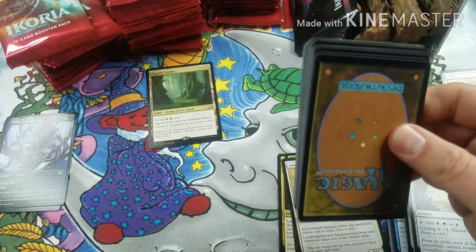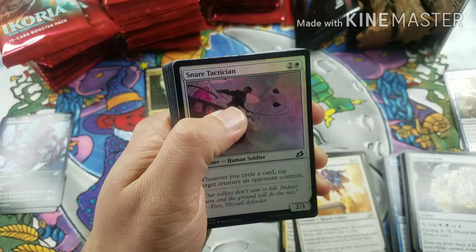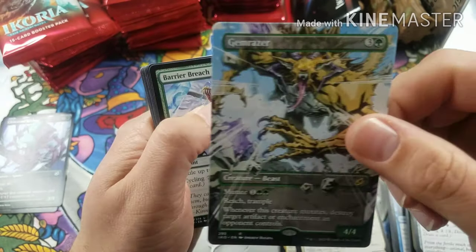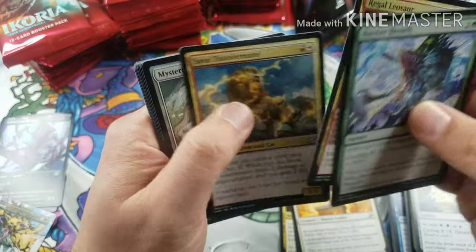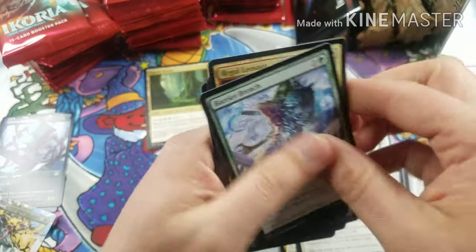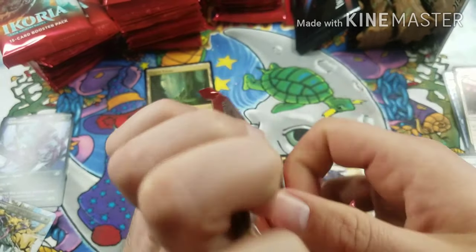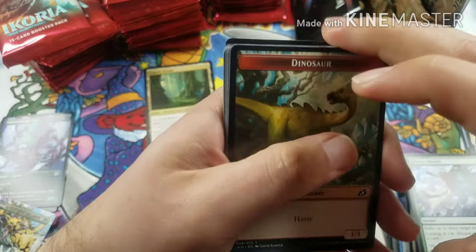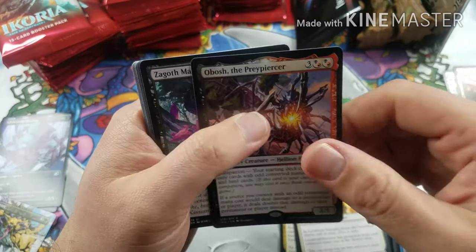We have a heck of a stash of Ikoria Lair of Behemoths cards that we're going to make some decks out of. Our second foil is the Snare Tactician, and our rare is going to be the Gemrazer alternate art — he's such a cool card. Alternate art and a rare, so that's a little different; we'll put them in a different pile. Make sure you guys check out our Instagram at Magic the Rescuing — we're doing some giveaways. Obosh the Prey Piercer for the rare.